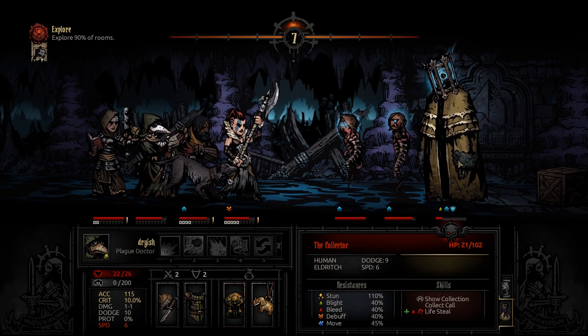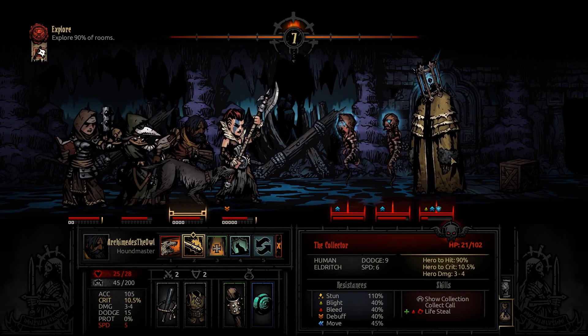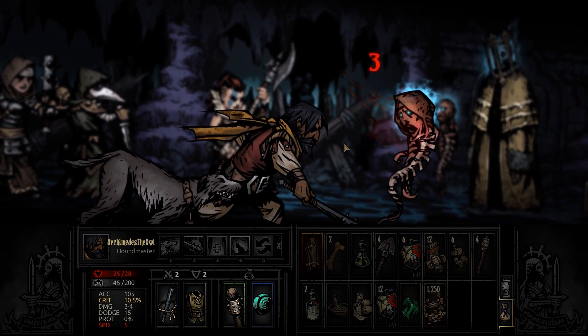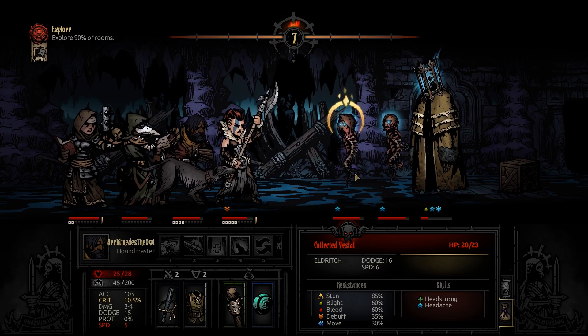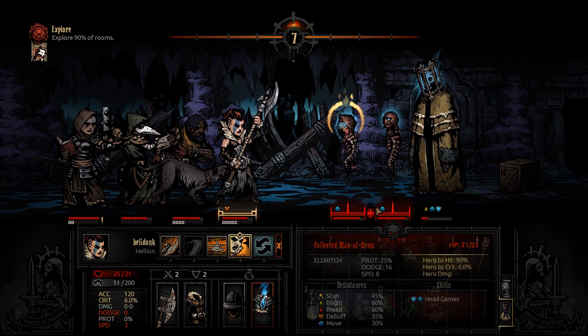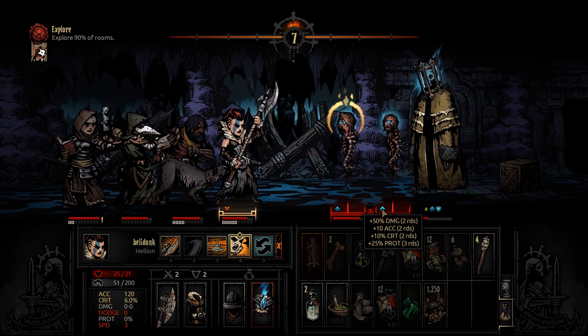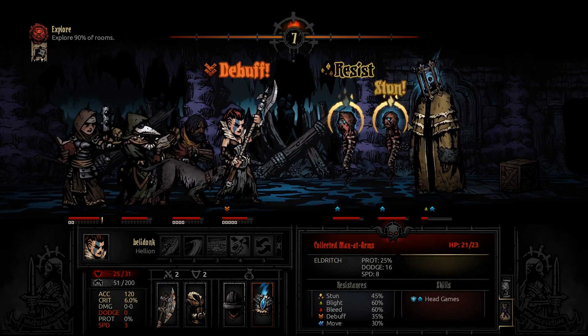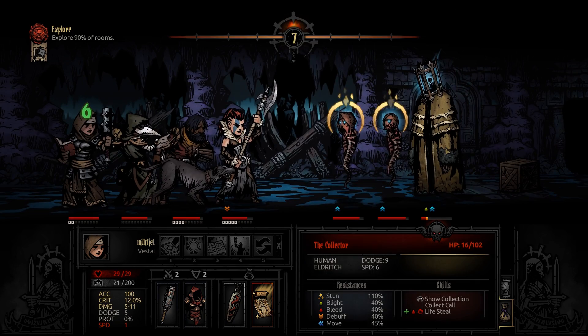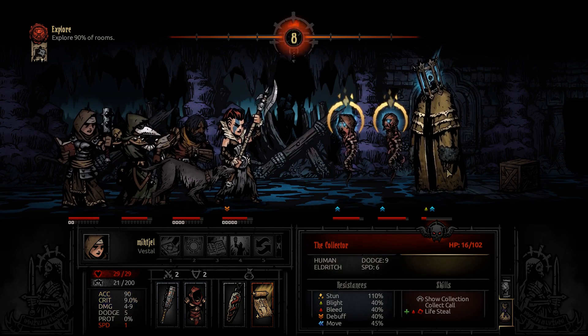That could be a problem. I think I'm going to stun the healer — that way he's guaranteed dead. Stun the healer and smack you — no, that doesn't work. Stun him. I can't stun him — wait, yes I can. I should have done that instead — whatever, I'm stupid. He's dead. Collector's dead. We did it! We freaking did it! Good job, team.